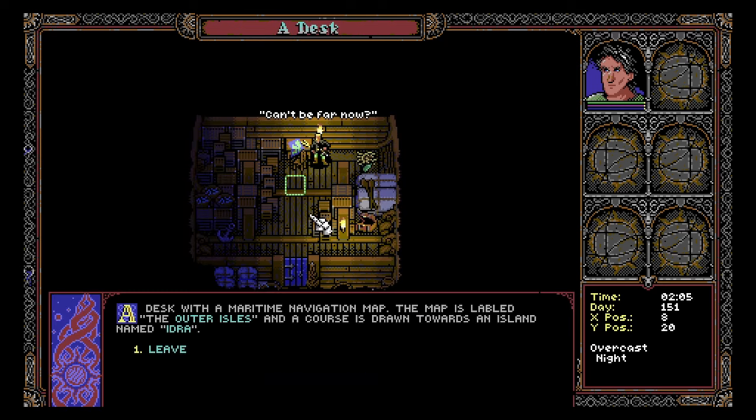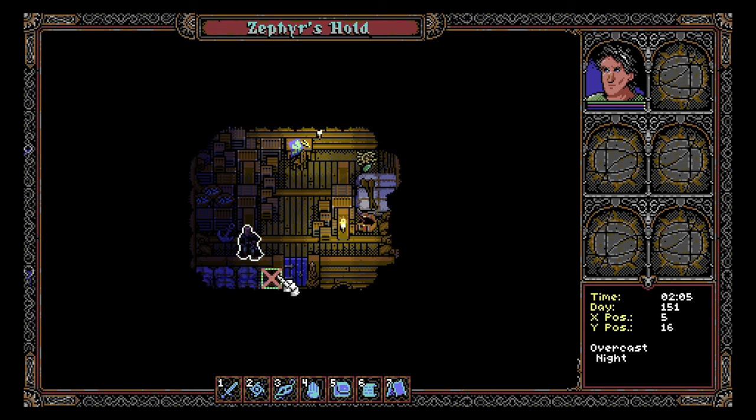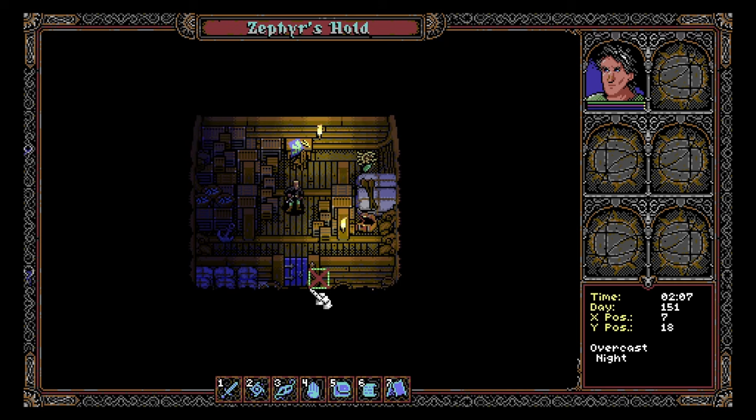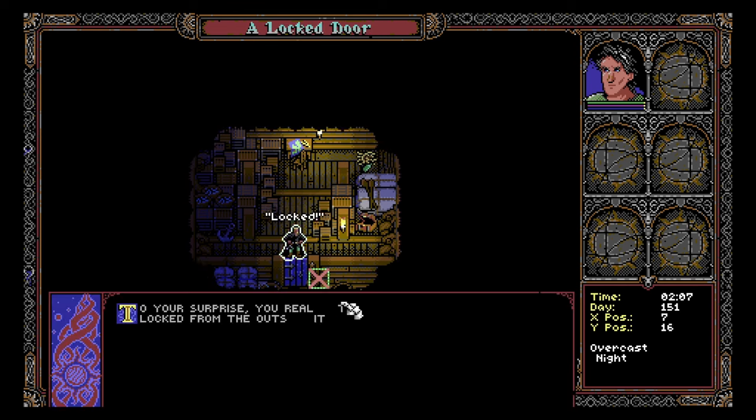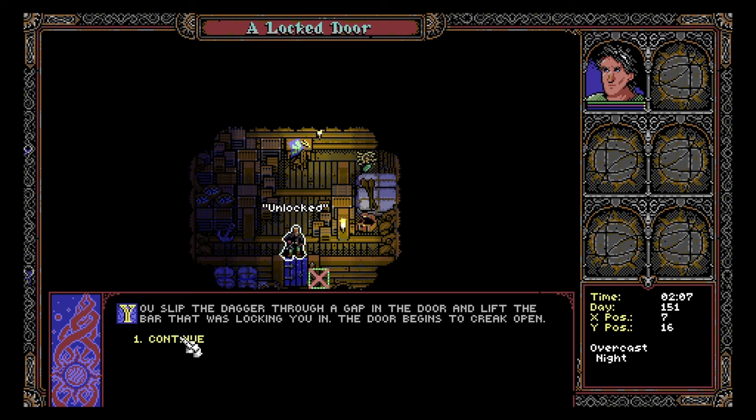I really love the way the dynamic light kind of melts in this game — that's really cool. We've got a table. Desk with a maritime navigation map — it's labeled the outer isles, drawn towards an island named Idra. So we can move with WASD, and also diagonally with the numpad. I always love when a game has numpad support. We've used our dagger and unlocked the door — you slipped a dagger through a gap and lifted the bar. We gained some experience.